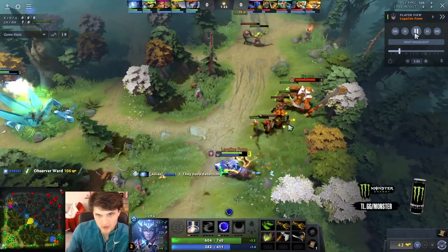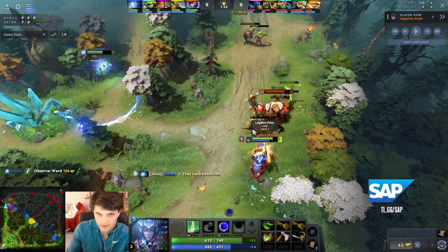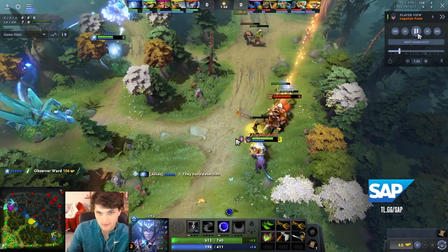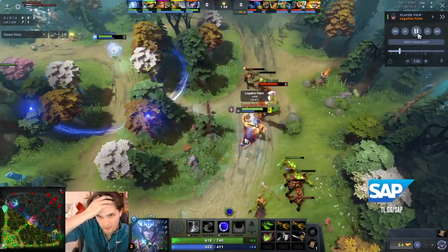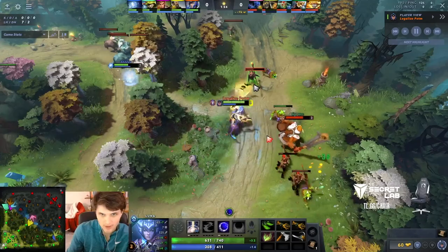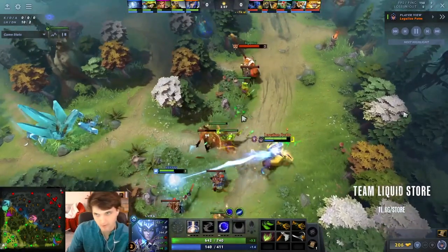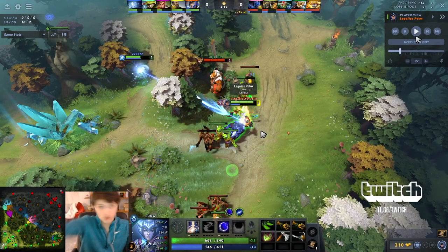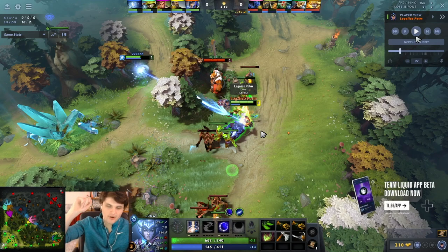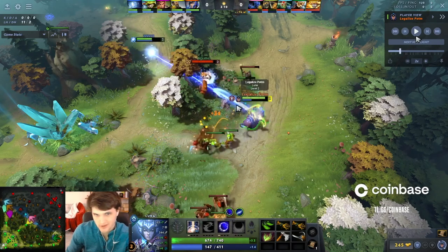I love using beam like this — a lot of people use beam just to secure CS, but this is the best way to use it: hit the creep once when it's two hits from dying, then beam the opponent, then hit it again. That's a great way to get denies. Whenever there's a creep in a risky precarious situation two hits away, I'll always walk up and beam it. Very important for little CS interactions in the early game. You should virtually never use beam unless you're chasing them after getting level two, or using it to secure CS.